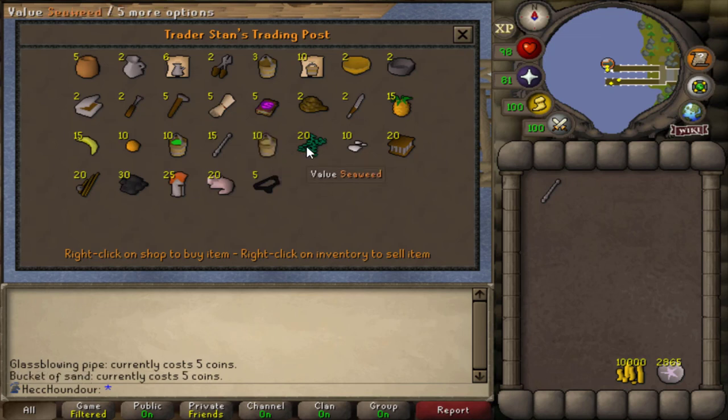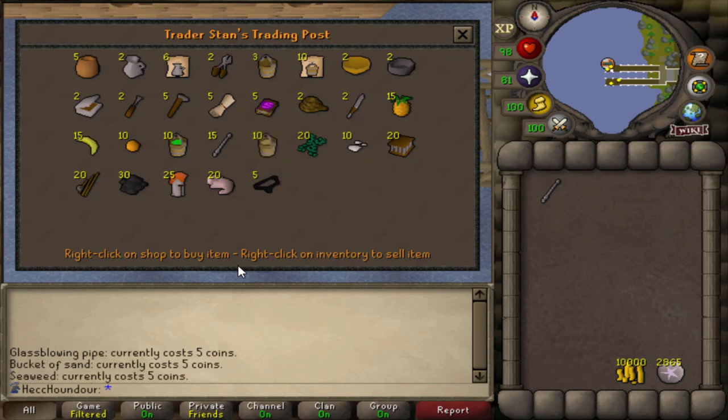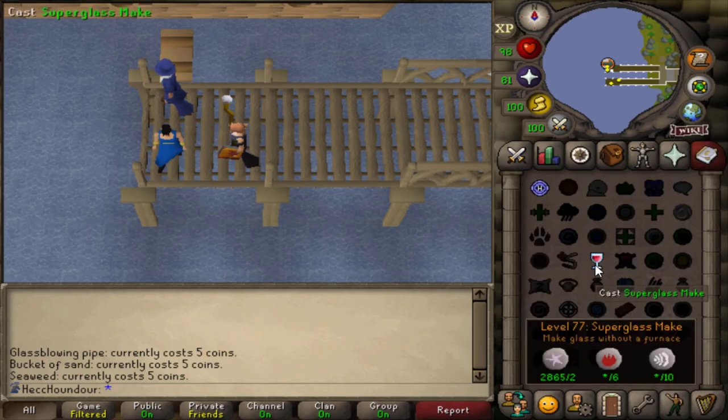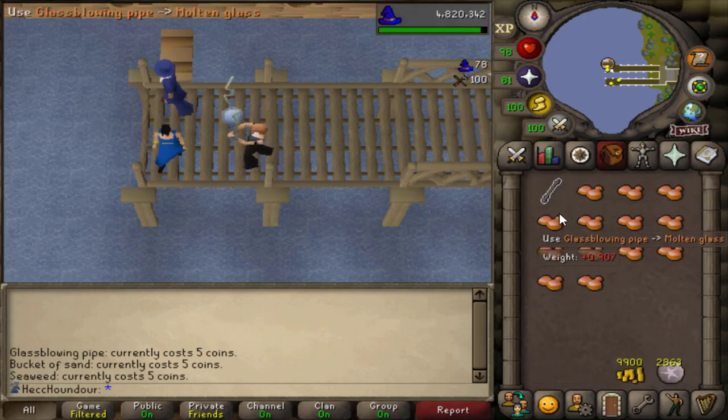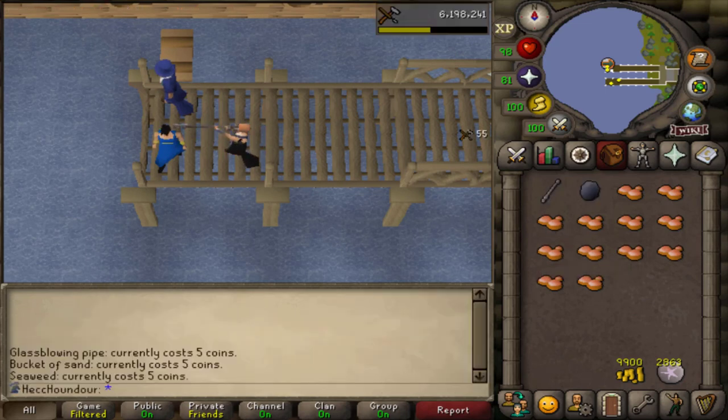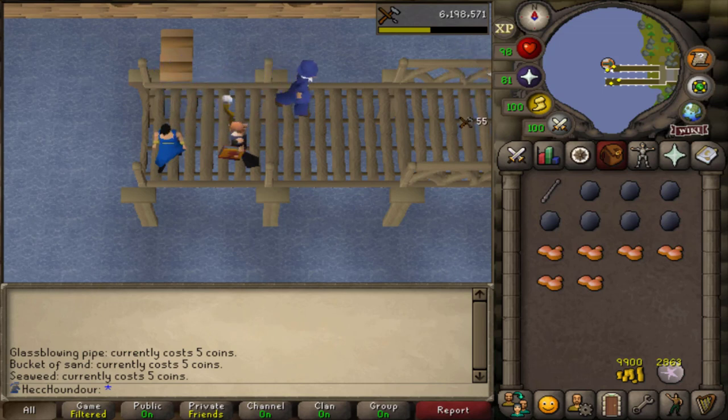I do 10 of each per inventory, then cast Super Glass Make. This on average gives 30% more molten glass than using a furnace, but it's a bit random. So if you do 10 of each raw material per inventory, that's an average of 13 molten glass per inventory. Craft all your molten glass into whatever items you choose and sell it back to the shop. Because Lunar Diplomacy requires 61 crafting, you will already be able to make lantern lenses if you have the spell unlocked.